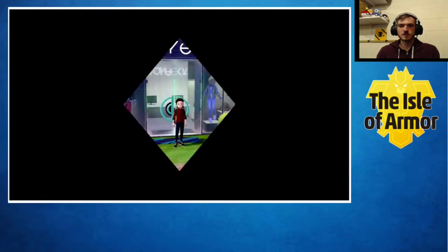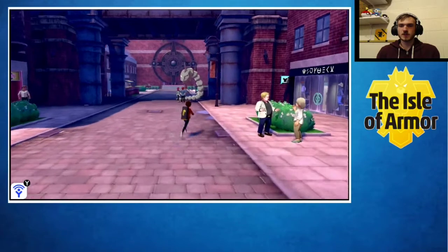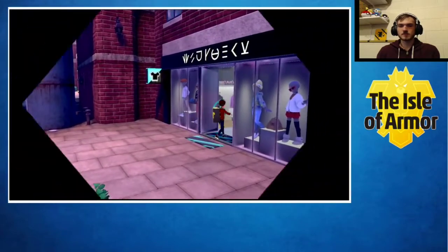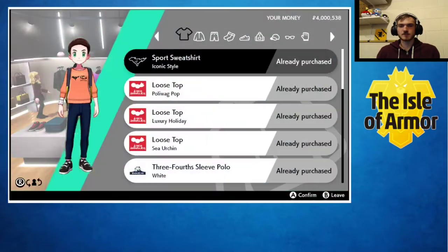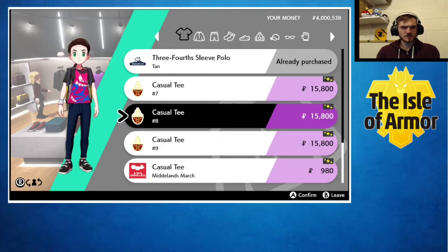I'm gonna jump to the next boutique. The next boutique happens to be in Motor Stoke, and we're gonna go check out what this one has to offer. I'm not sure if it's gonna have that same repeat dialogue on the style card each time, but it doesn't look like it. Yep, there's more to gain here.